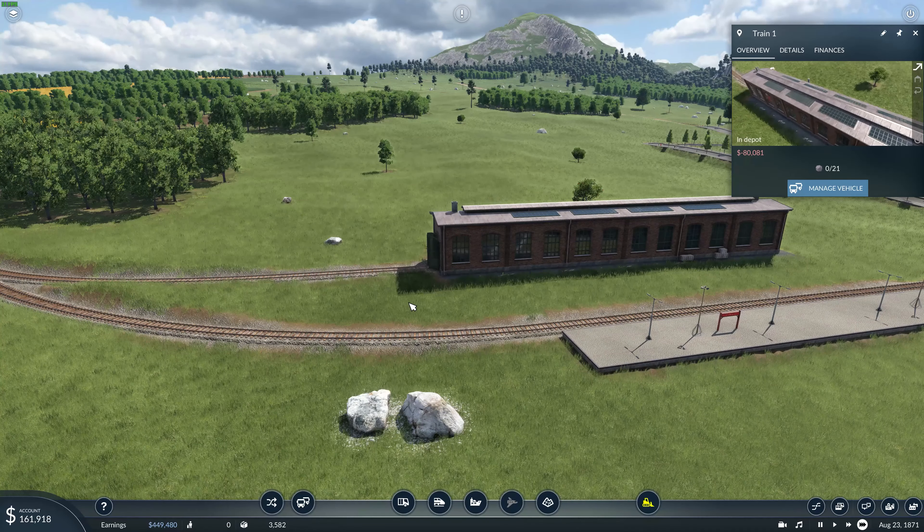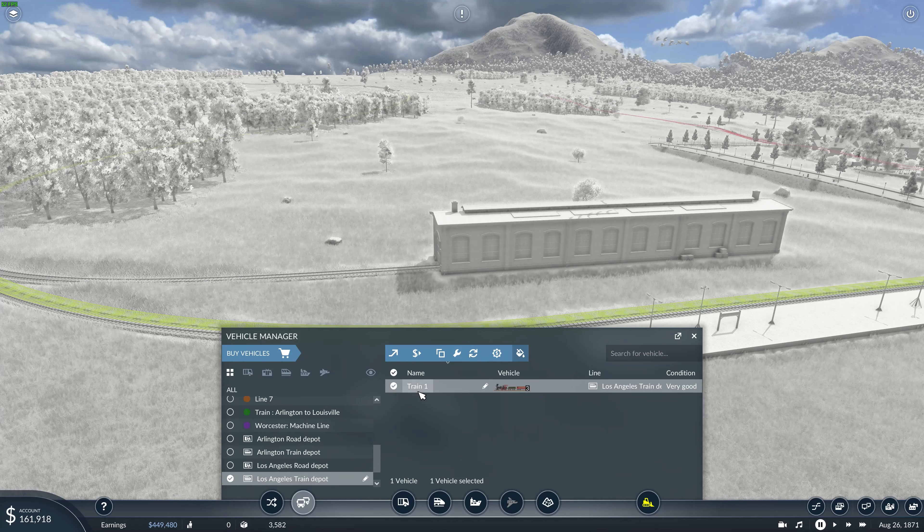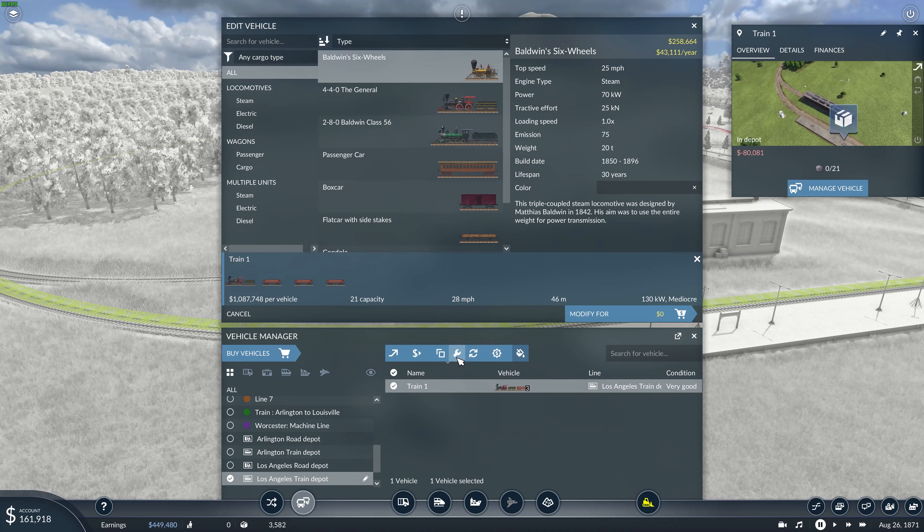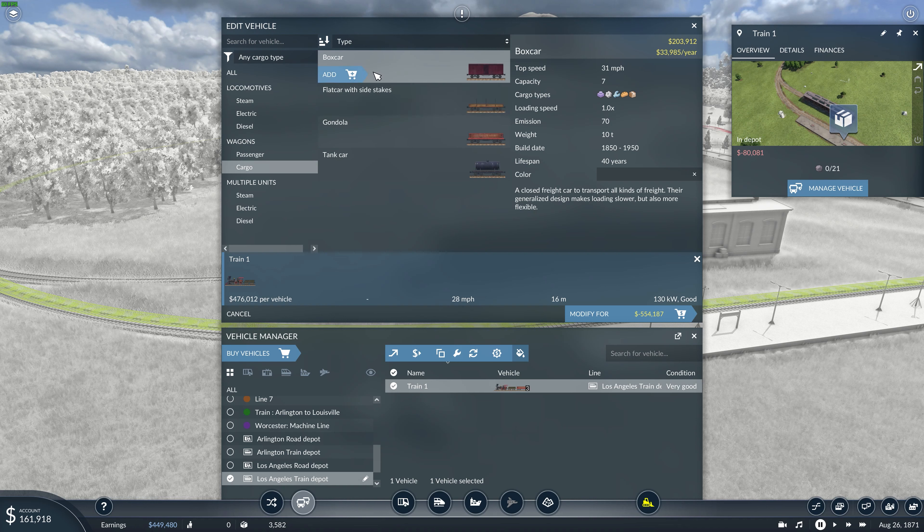Into the depot he goes. We have $161,000 to work with. I'm going to pause the game while we manage this vehicle. Let's do edit selected vehicle — we're going to sell these gondolas. And we're going to put the cargo cars on there: one, two, and three. That's only going to cost us $57,549.